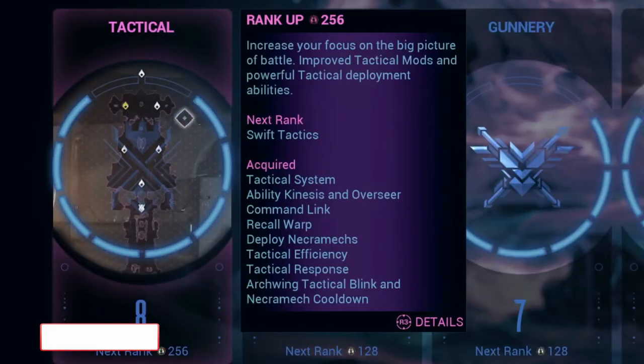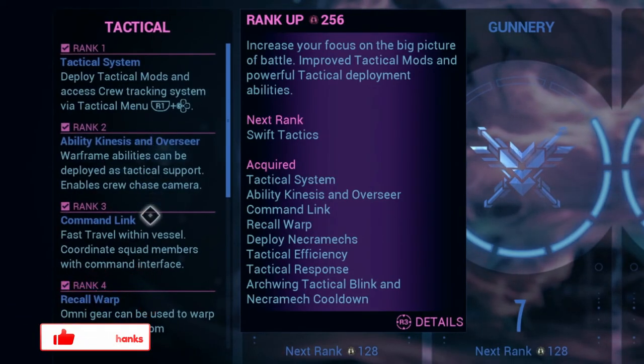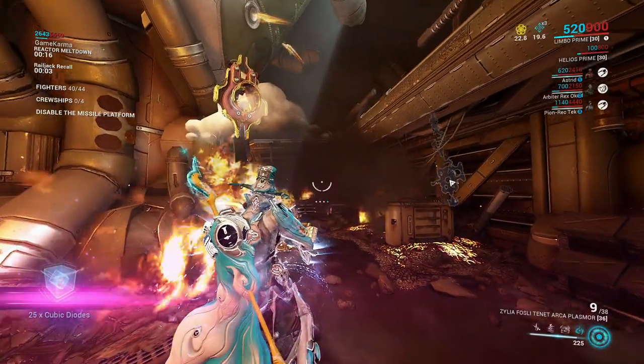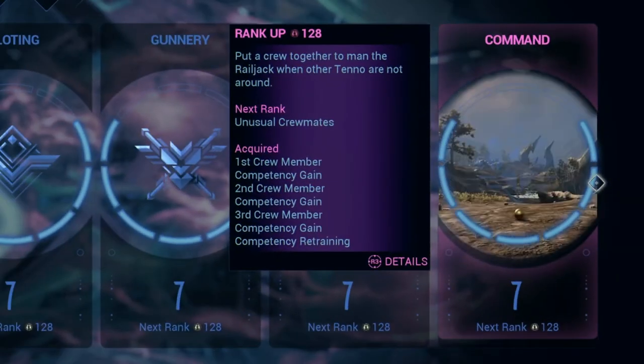I recommend equipping intrinsic Tactical rank 4, called Recall Warp, which warps you back to your railjack from anywhere on the map. This is useful for exiting cruise ships and warping in and out of the mission's main objective, and I'll show you why soon.